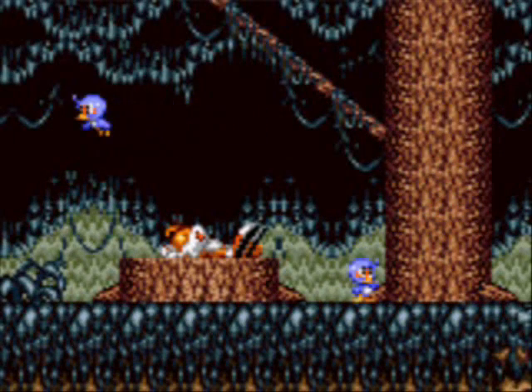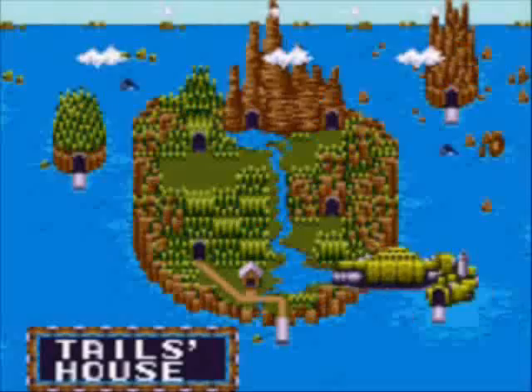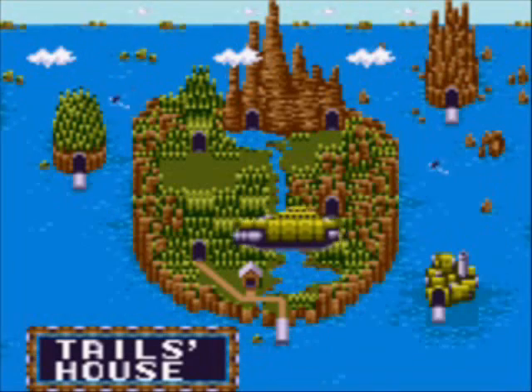And it stars Miles Tails Prower, Sonic the Hedgehog's beloved sidekick, the two-tailed fox who can fly with his two tails. He's an awesome dude — he's very smart, he's very nice, he's a very cool guy.